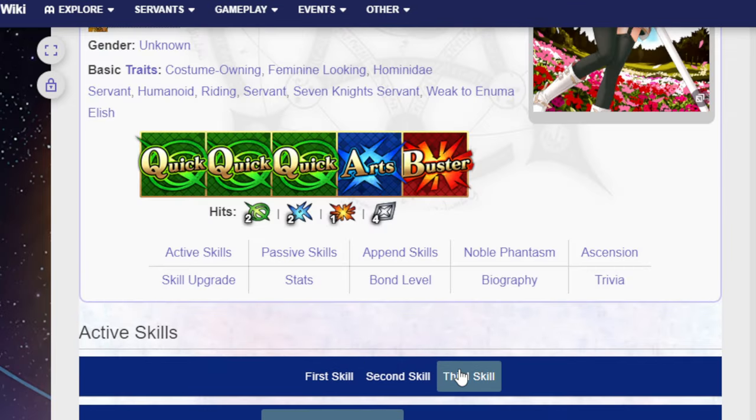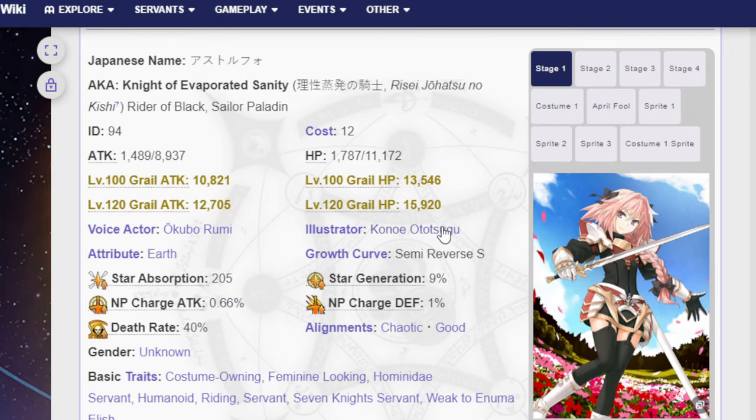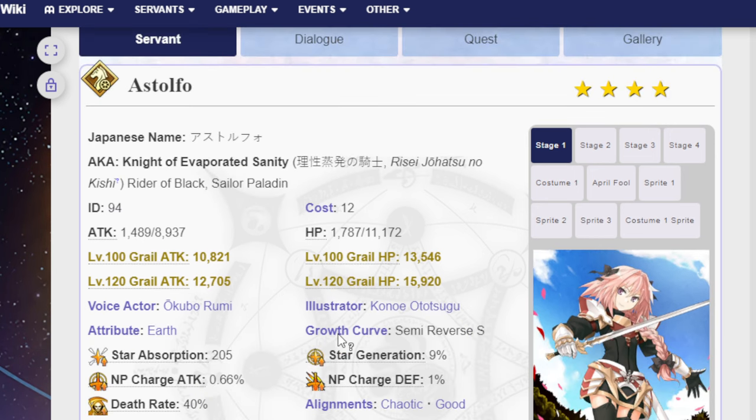Combined with the NP's self-evasion for 3 attacks, you could do some funny stuff with Astolfo. In farming, with a 50% NP charger, you could use Kaleidoscope, then swap in Oberon or Waver for the last 50%. He only hits once on the NP, but the 50% charger helps get there. Plus the NP ignores defensive buffs. So farming is totally possible with the right setup.